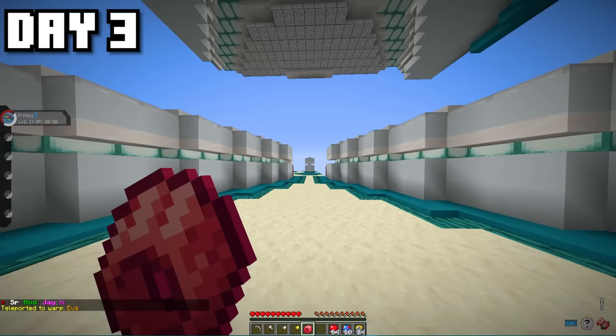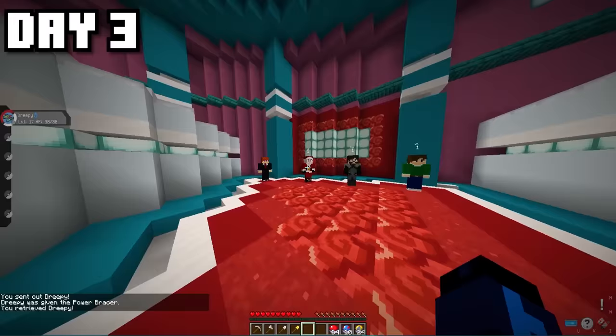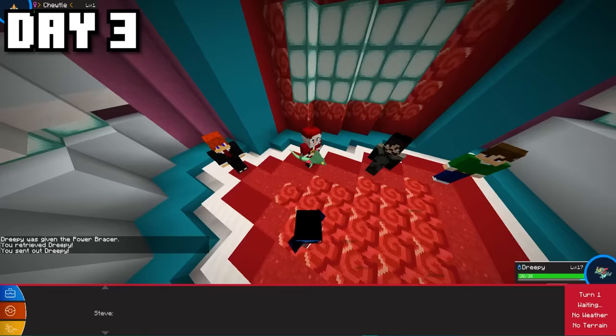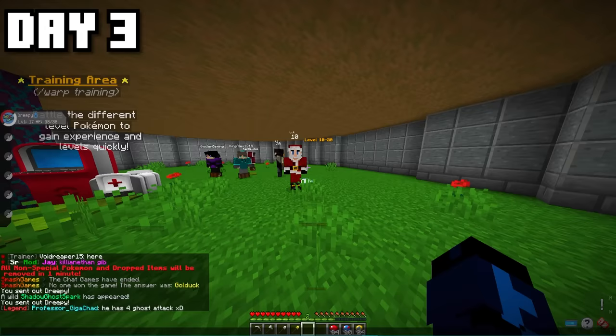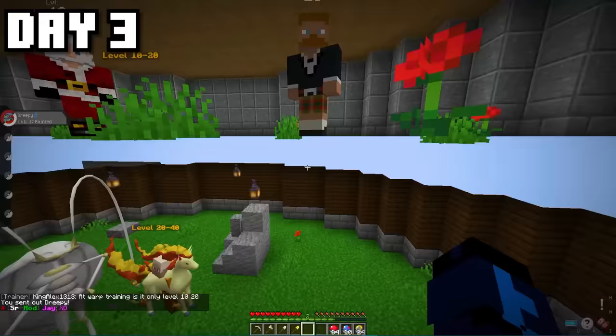I decided that to beat Hawk in my next rival battle, I needed to make my Dreepy as powerful as possible. So I headed over to the EV grinder, gave him the Power Bracer to up his attack EVs, and grinded attack EVs as much as I possibly could. After finally getting perfect EVs on my Dreepy, I headed into the level grinder to try and level him up.